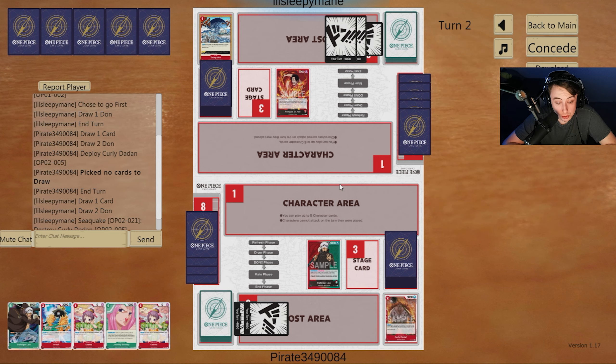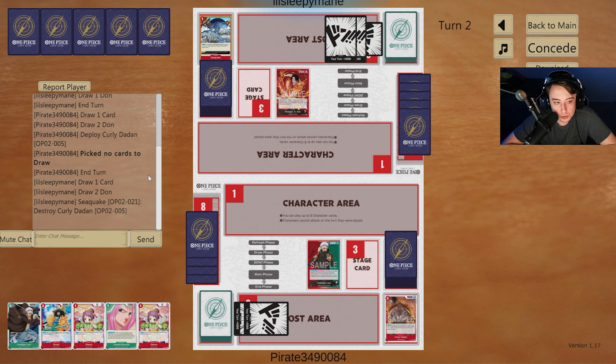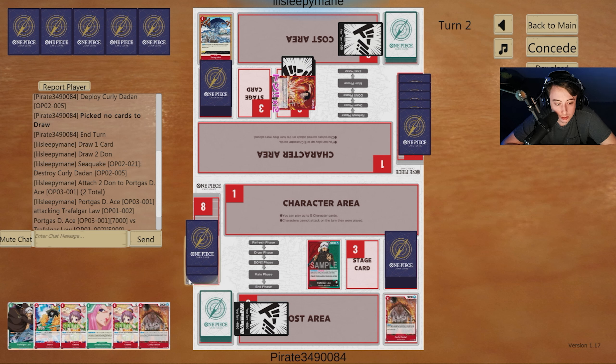Our opponent uses Sea Quake, which is a little bit unfortunate but definitely not the end of the world. Sea Quake is going to get annoying with being able to deplete our board, but it's not something that's going to be super critical. Being at four Don next turn means we can Bonnie, play down Brook, swing for seven, and go from there.